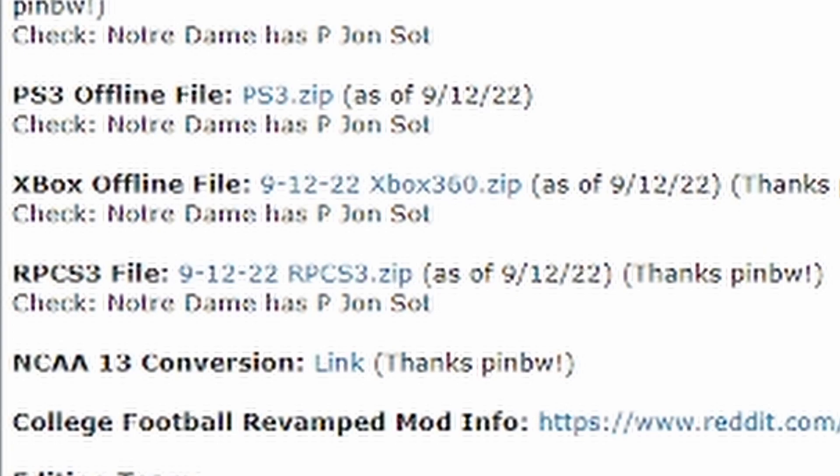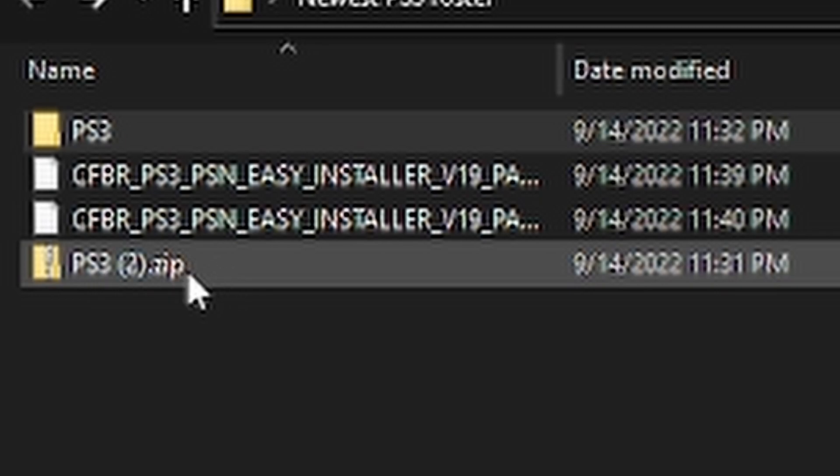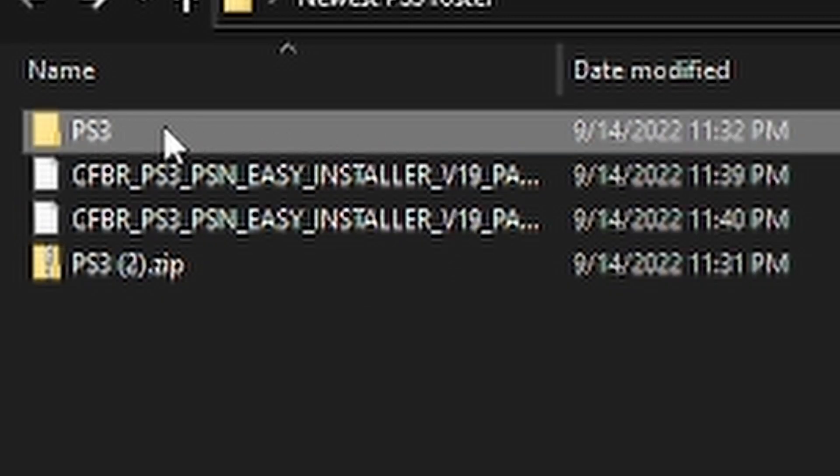You want to come down here to the PS3 offline file and click on that zip file. You will have to have 7-Zip or something to unzip this with. Once you get it to your system, you'll get a PS3 zip file. You need to unzip that and extract it — remember where it's at. Then you'll get this PS3 folder; you want to leave everything in this folder.